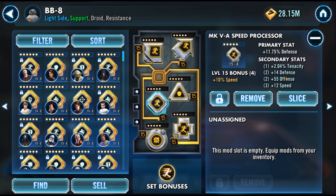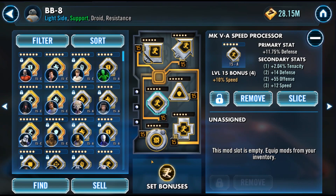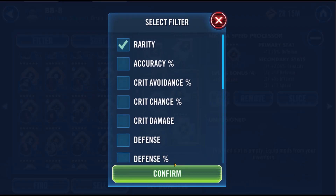Before we jump in, I want to talk for a moment about filtering and sorting. The thing I see a lot of players do is jump into their mods and immediately sort by speed. While that's still a tool I commonly use, the better option for working with new mods is the default sorting: rarity.